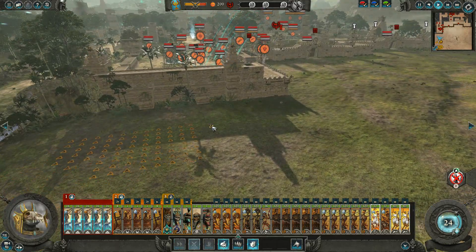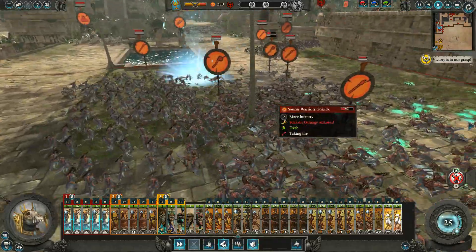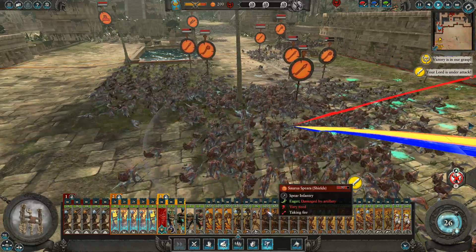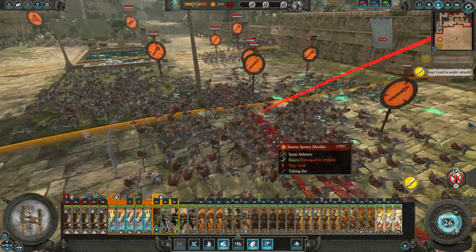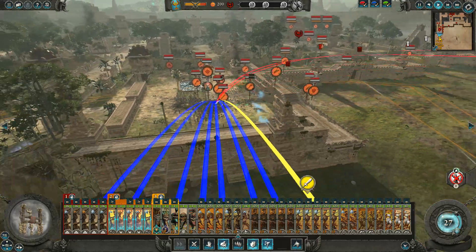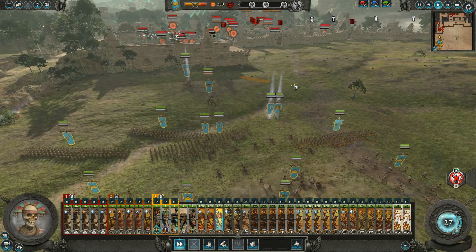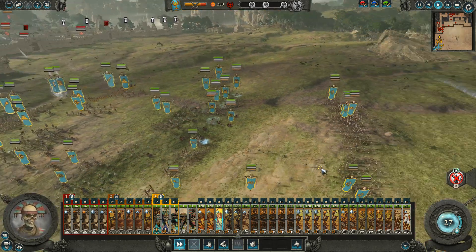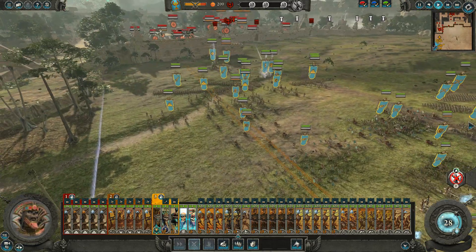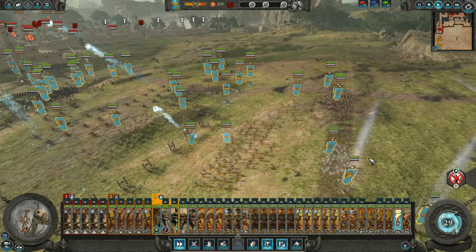Alright, bring in the Shopti. Ha ha, look at this! They do not have them on defensive mode. Now they are. I'll just keep nuking them while we consolidate our forces here, and I'll have them just eat the shots from the tower. Towers like to always go for the first unit, or the closest unit. Cavalry can just stay out.